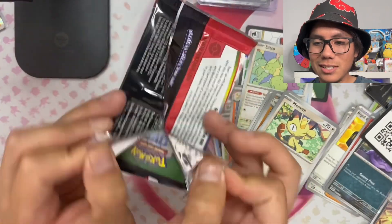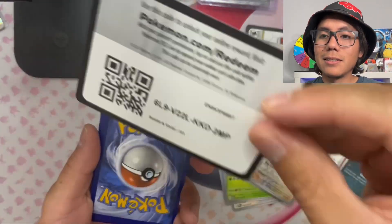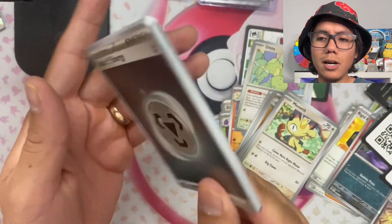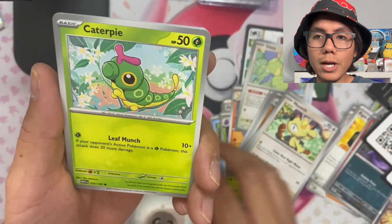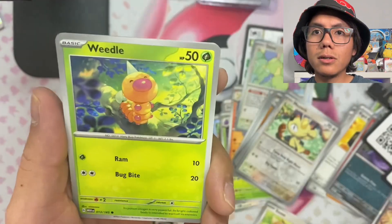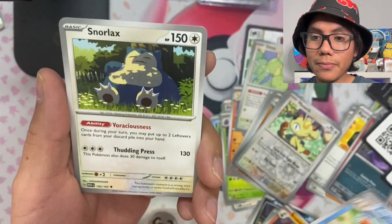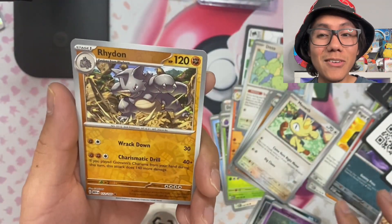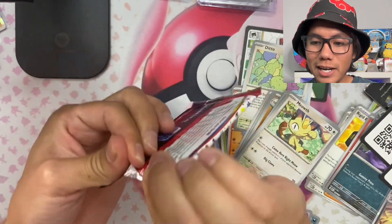I do have this one. Code card — let's go. Water energy on this one, let's do some Blastoise vibes. We got a holo steel energy, Caterpie, Eevee, Grimer, Weedle, Arcanine, Kingler, Snorlax, reverse holo Slowpoke, reverse holo Onix, and in the back we got a holo Vileplume.